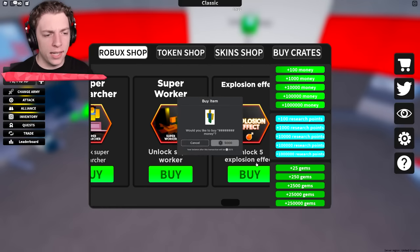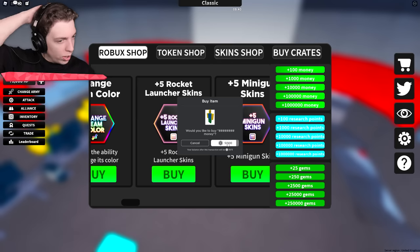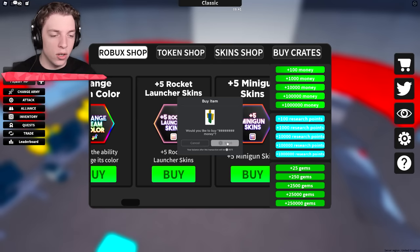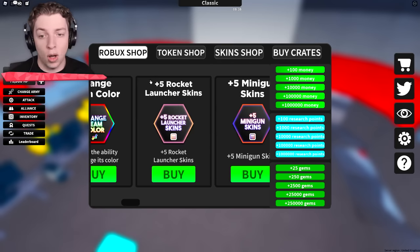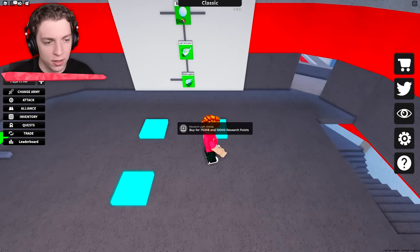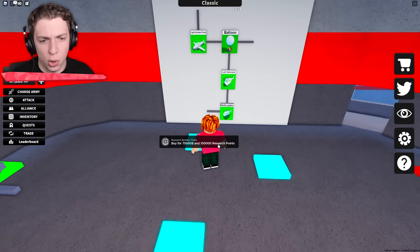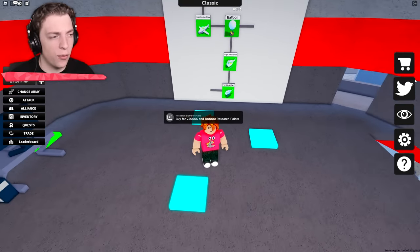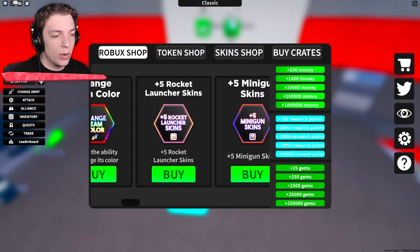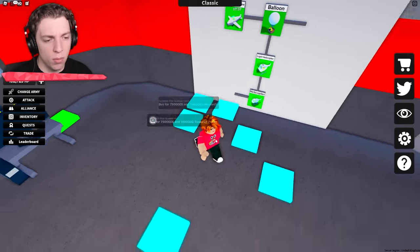I think it's at that point of the video where we've got to spend some Robux. One million monies — five thousand Robux? Are you kidding me? Well, you know what they say — you've got to do what you've got to do. We just bought a million dollars. This had better be useful. Ten thousand, fifty thousand — light bomber plane, that kind of sounds good. And then bomber plane — we haven't got enough research points. Are we going to have to buy a million research points? Oh, it's even more.